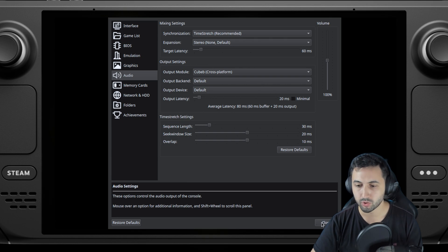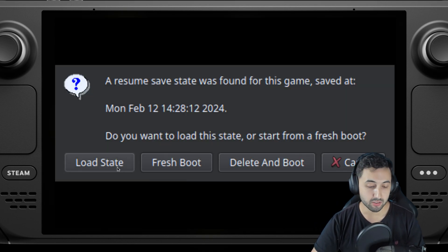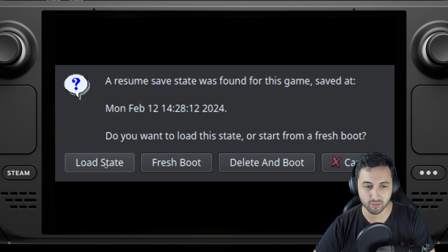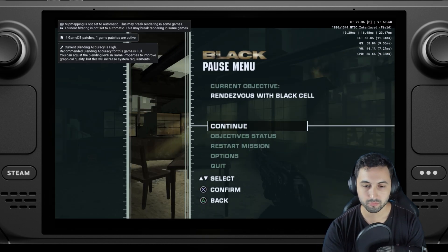So you press close, then double-tap on the game — in this case, Black. I have a save state to avoid the entire cinematic at the start, which is like 5 to 7 minutes. And here we are.